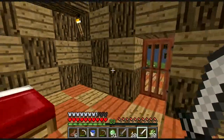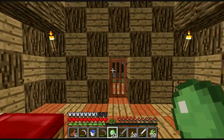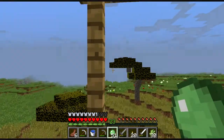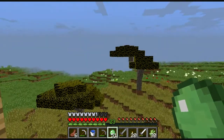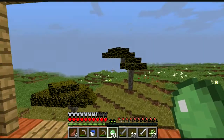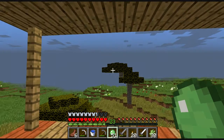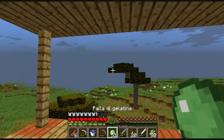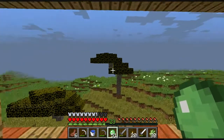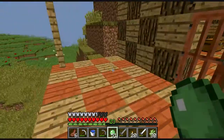Off camera sono andato a recuperarmi delle palle di gelatina nella palude, nel bioma della palude, che si trova esattamente in questa direzione a distanza di ben 1000 blocchi. Ho fatto un viaggio molto lungo: è stata una vera spedizione per trovare le slime e fare una bella scorta di palle di gelatina, quindi di slime ball, per poter craftarmi degli slime block o meglio dei pistoni appiccicosi che mi serviranno per oggi.